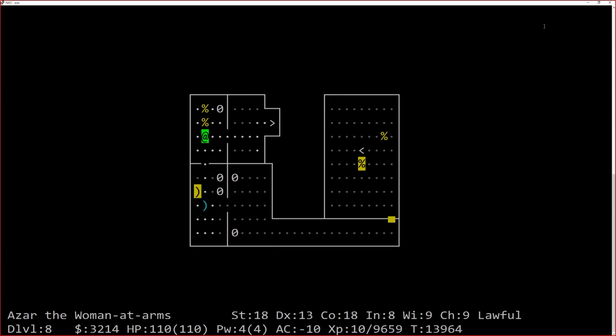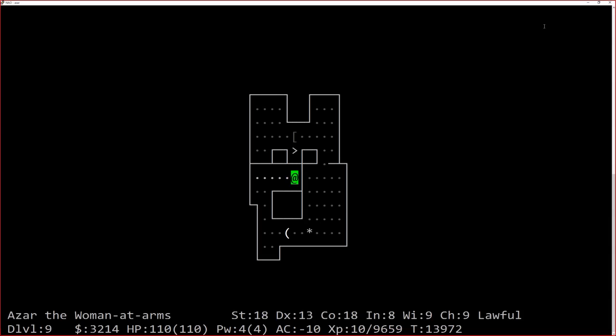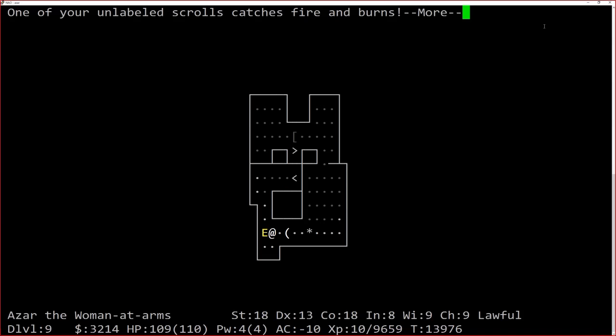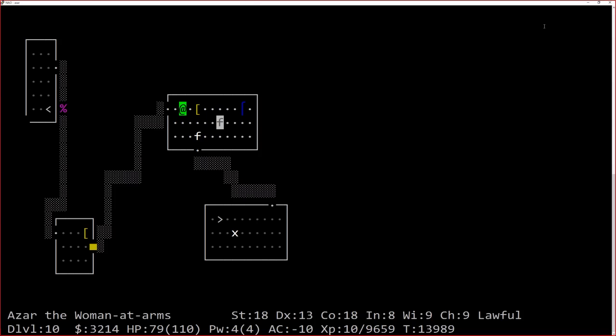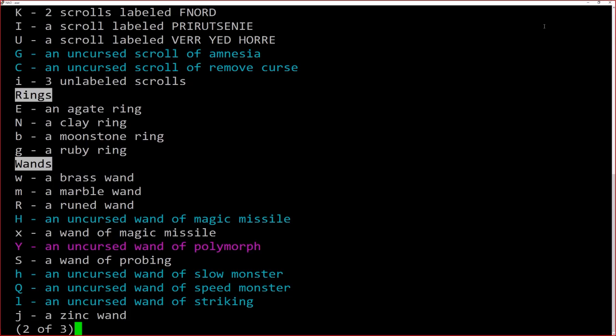Using fast travel — the nice thing is the cursor stays at the destination so you can repeat quickly. A fire elemental hit me hard. I don't like fire elementals at all. This is maybe another reason to keep flammable stuff like scrolls inside your bag so they don't get burned. Son of a bitch. Amazingly, it doesn't look like I lost anything, but I don't know what some of those scrolls were.